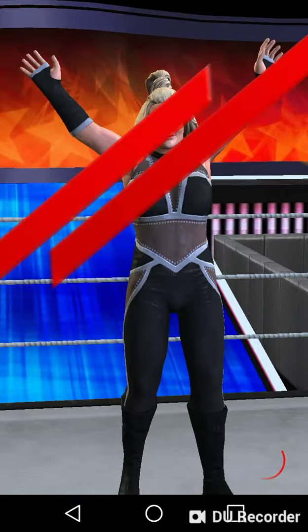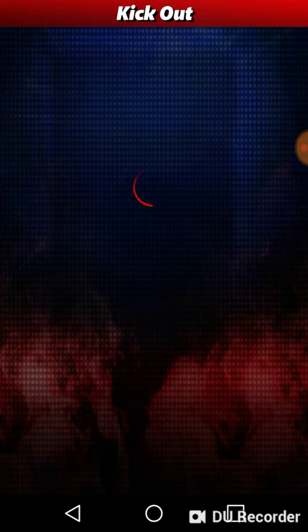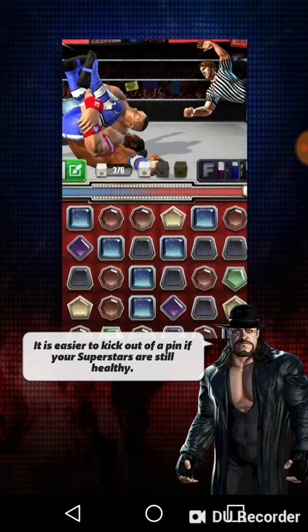That was a decent board. Let's see if we can get one that has — ooh, trampoline. I need those. I need shoes more, but trampolines work too. Let's see if we get a board that's not good or one that is very good.